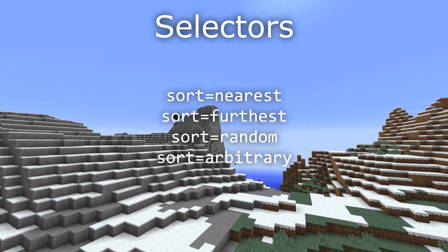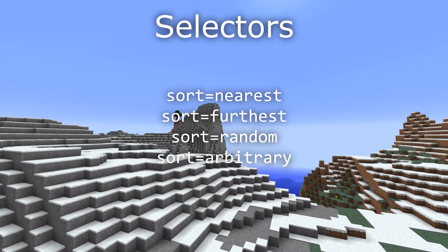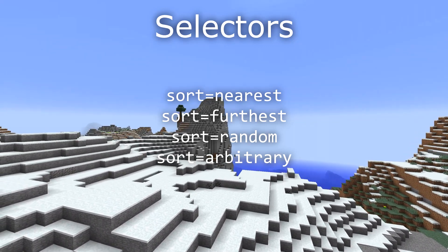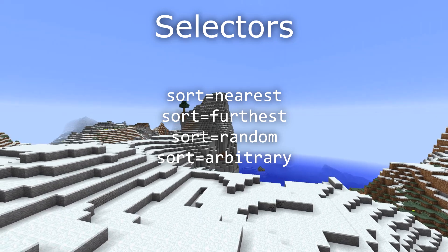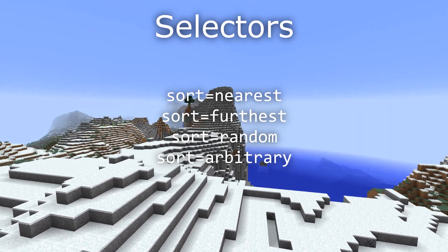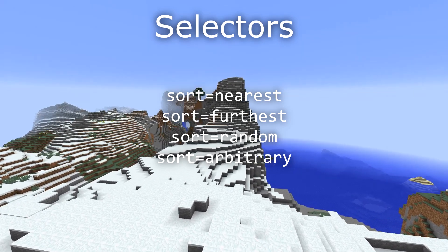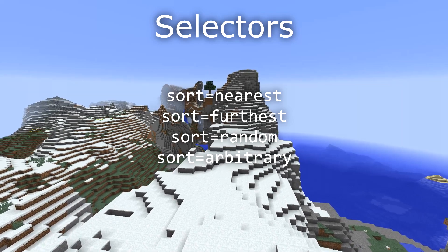Instead of using a negative count to invert sort order, you can now use a 'sort' argument. You can do sort=furthest to inverse the sort order. There are four different sort orders: nearest, furthest, and random — corresponding to the old default, old negative reverse, and the random sorting which is default for the @r selector. There is also a completely new value: sort=arbitrary, which is the default for @e and @a. That means the game gives you entity results in whatever order it pleases, which is more efficient since the game doesn't have to sort all entity results.